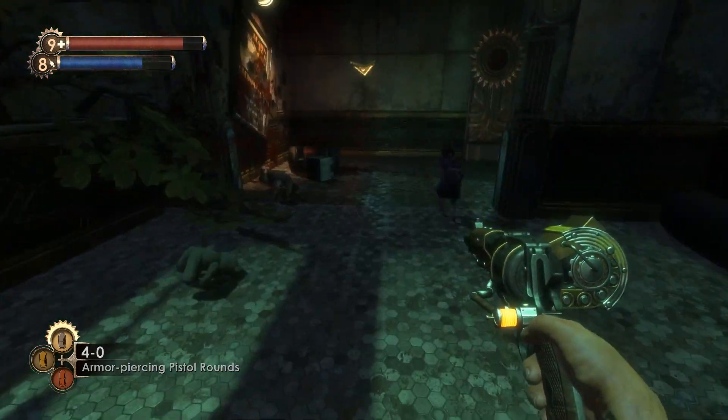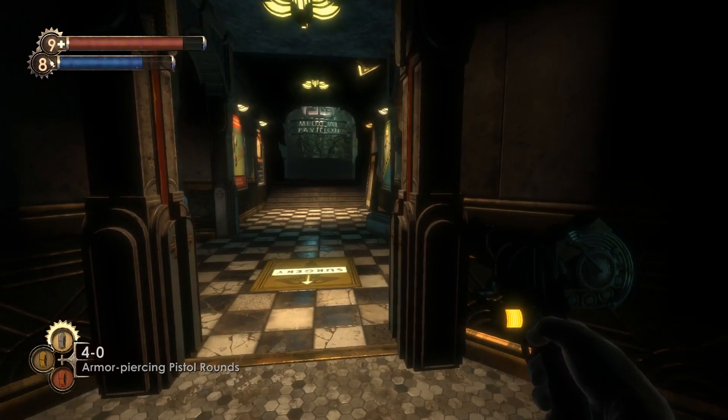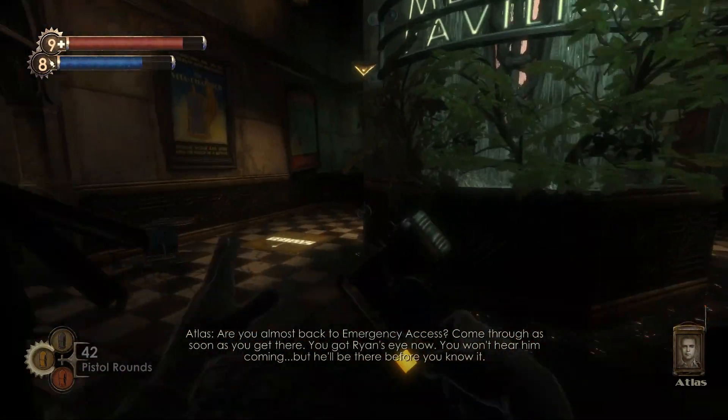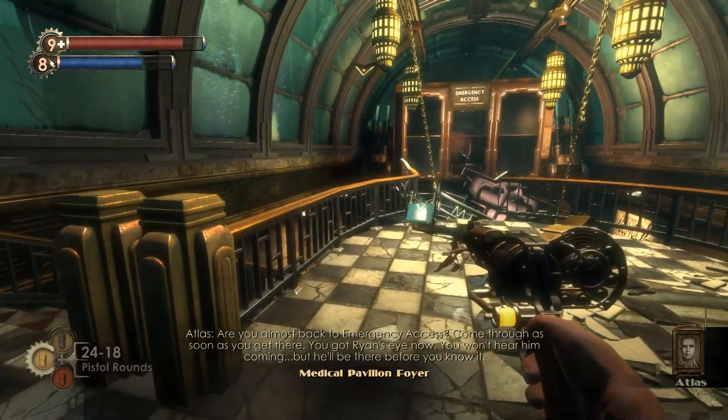This loops back to what we were talking about earlier with the Splicers. If you weren't thinking of them as human up to this point, now will be the part where you realize that these used to be normal people. If you can save something this demented to this extreme, the Splicers may have hope.